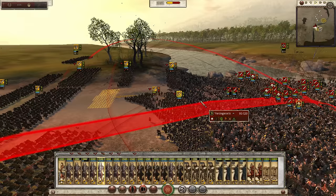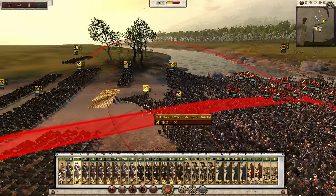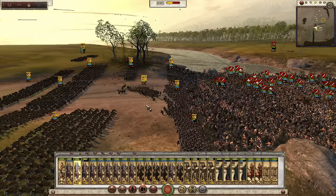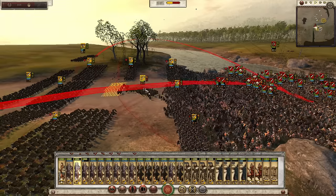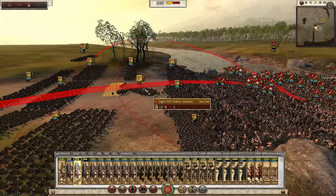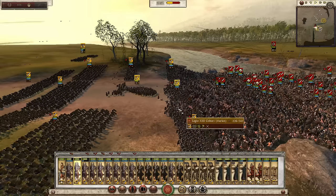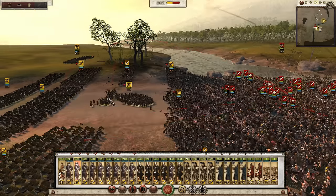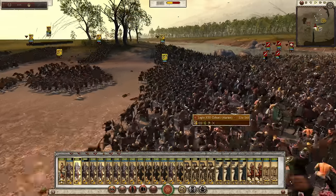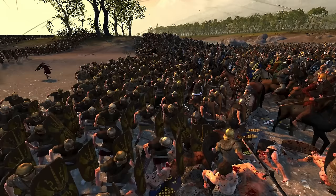Normally if I tried to do this the unit would just route. So now this gives me the opportunity to bring tired men out — because I've only lost 40 men in this unit. If I can get this unit back up to full fighting strength and they get all their energy back, they're just going to be just as effective. So if I can get these guys back up to full strength they're going to be a very potent unit. I love seeing that work really effectively, and it's good to see it's working in this patch as well.